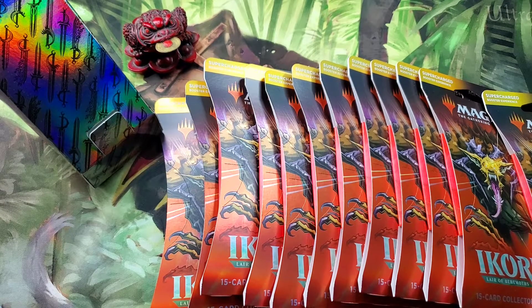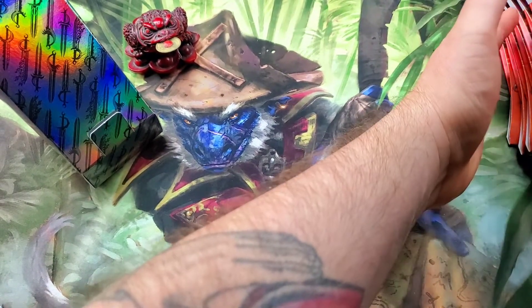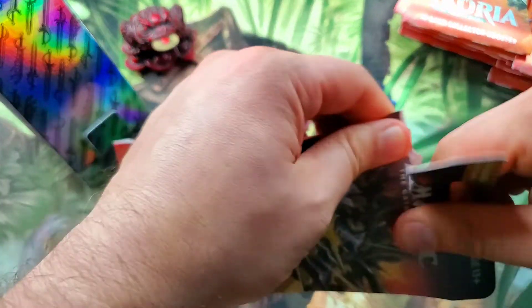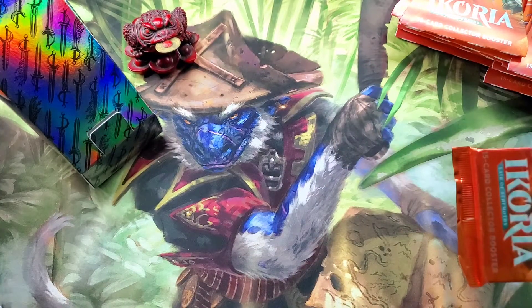What's up Magic the Rescuing fans! Today we have Ikoria: Lair of Behemoths collector booster blister packs — say that ten times fast. Here they are, a full 12 blister packs just like a box that would normally come, except these are the special cardboard-inside-cardboard packs. We're going to separate them six and six, right side and left side, and hopefully pull massive amounts of full art foil triomes and get all the goodies like Shark Typhoon and stuff like that.